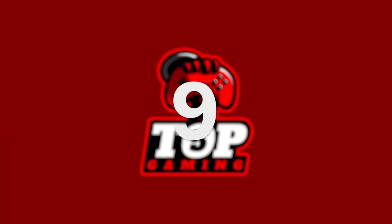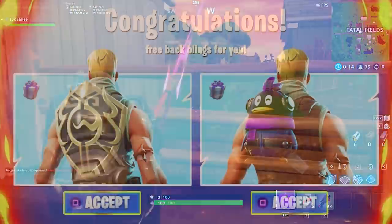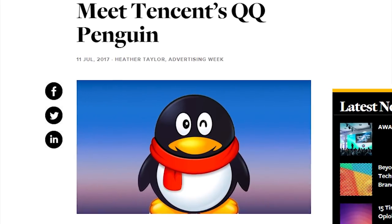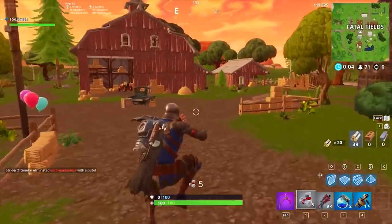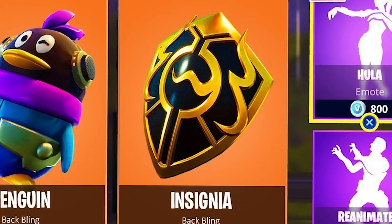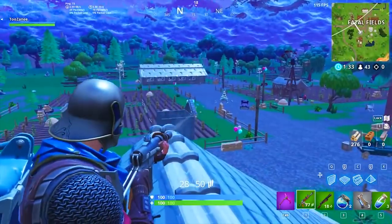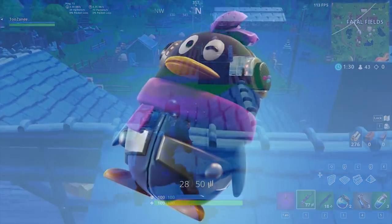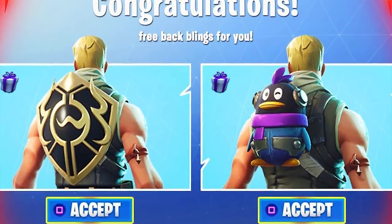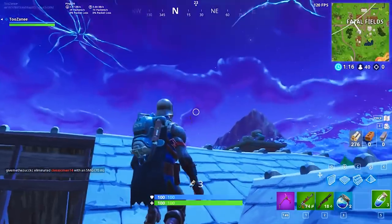Number 9: the Penguin and Insignia Back Blings — possibly the rarest back blings in the world right now. The Penguin Back Bling represents the logo for Tencent QQ, an instant messaging service in China involved in online social games. The Insignia Back Bling is also from Tencent and represents their online gaming service WeGame, which launched the Chinese servers. The Insignia's design has a nostalgic similarity to Zelda shields.